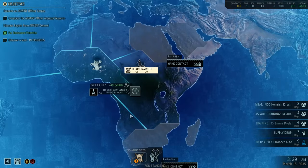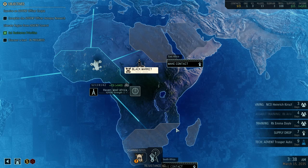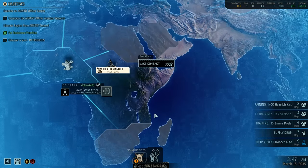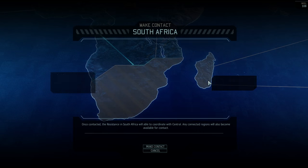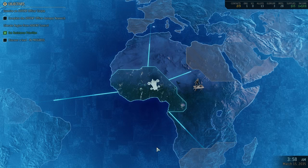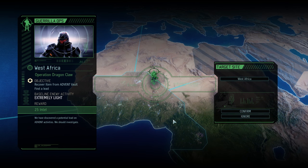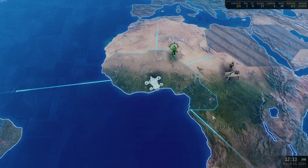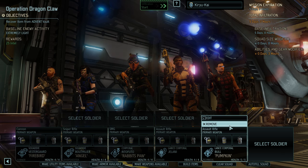The Haven 6 thing — I believe this is the number of people at that haven. This one has four, this one has five, six, and six. We'll stay within the region for now. Let's make contact below, and that gets us access over here if we need it — we're going to need it 100%. More guerrilla ops available — recover an item from an Advent vault. I like the sounds of that. Five days expiry. We could infiltrate this to 100% with the right group of soldiers.